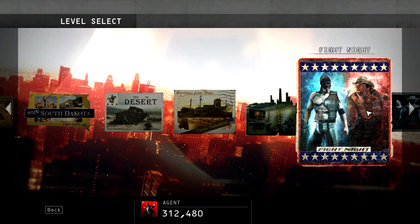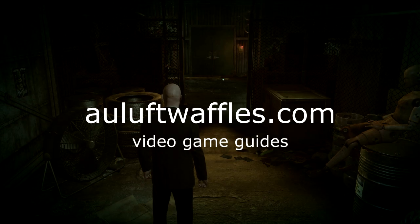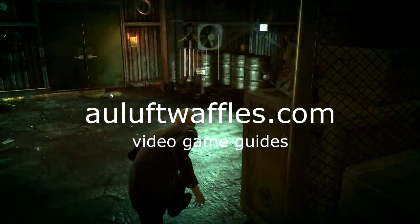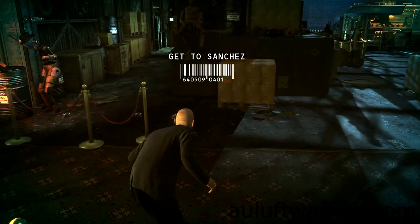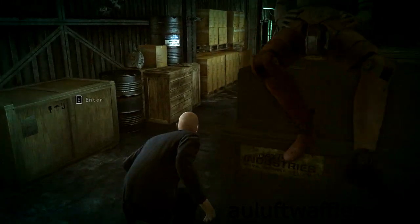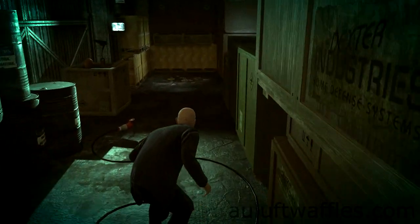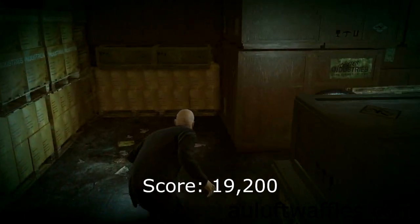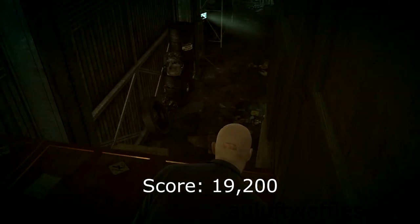This is a guide for the first part of the Fight Night mission which is called Patriot's Hangar. This guide explains how to complete the Patriot's Hangar with the maximum score by showing you how to get to Sanchez and how to recover the evidence on the hardest, purest difficulty. After you have completed all the challenges for the Fight Night mission and completed the Patriot's Hangar in the way this guide suggests, you can expect 19,200 score from the Patriot's Hangar.